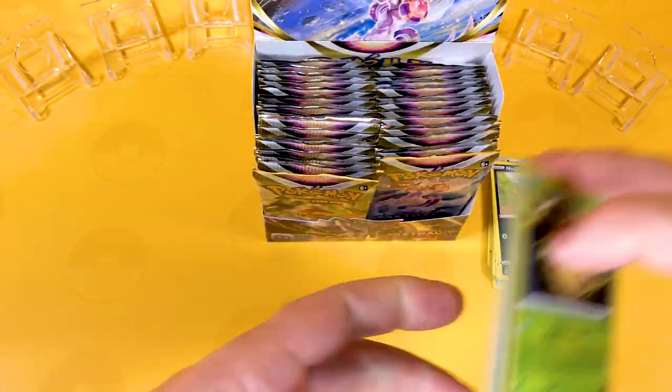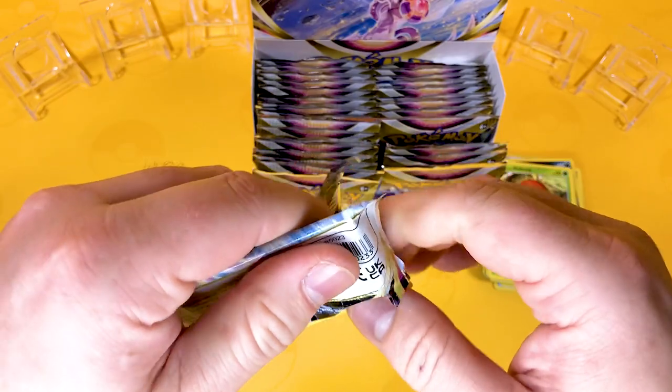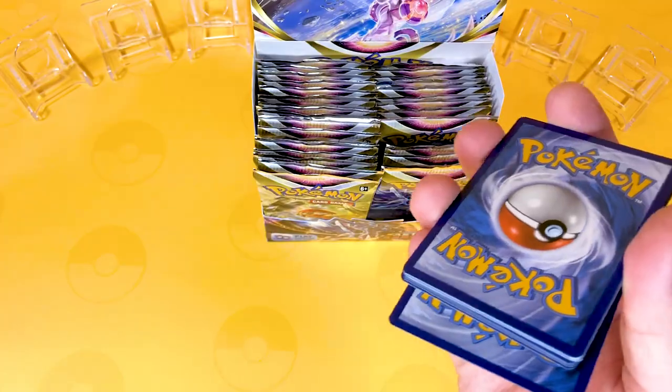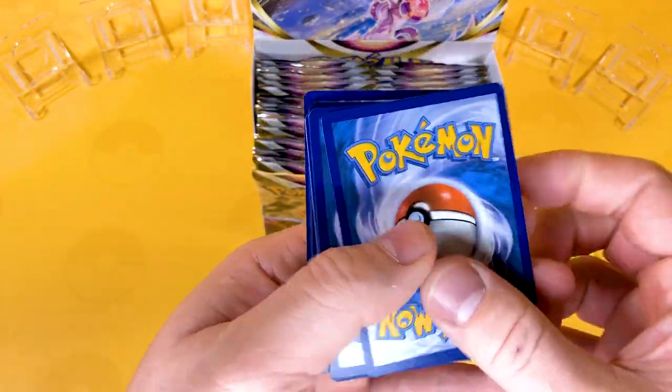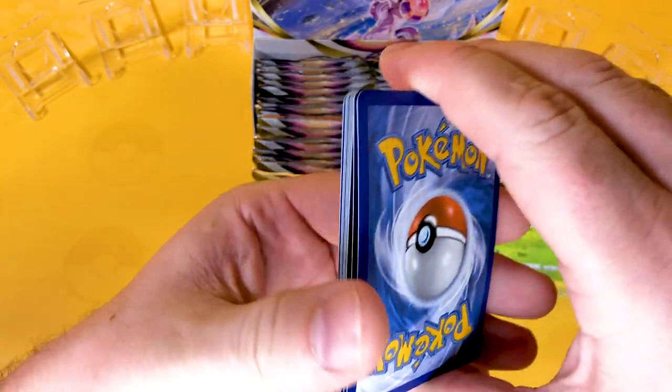You never know with Pokemon because they like to get them from different printers, different distributors. So it's very hard to say what packs are best — is it the left hand side or the right hand side? Come on, let us know in the comments. Would you go for one side over the other? Left or right?